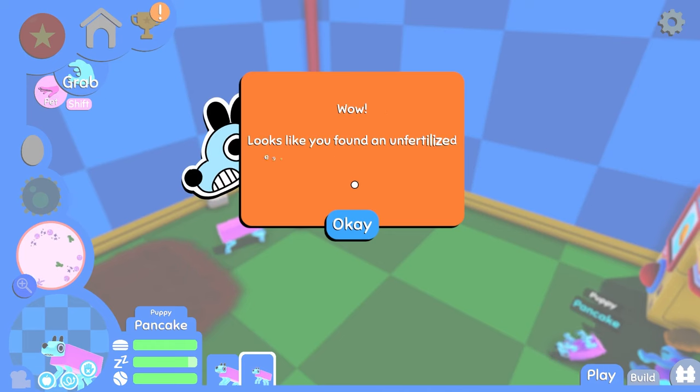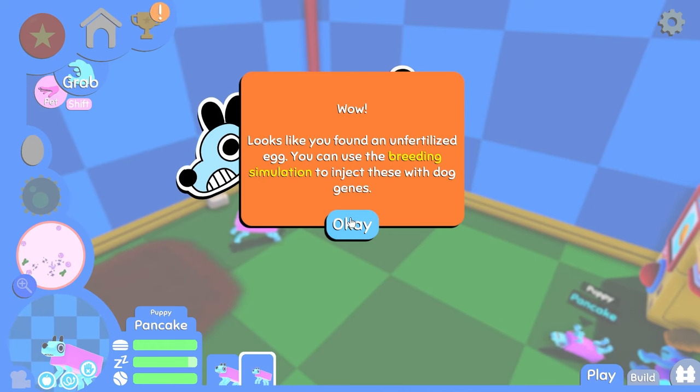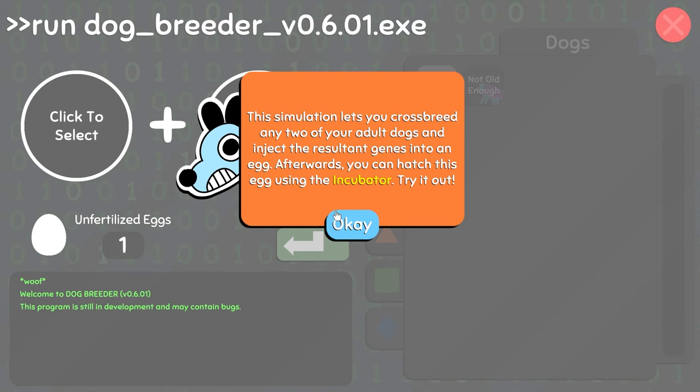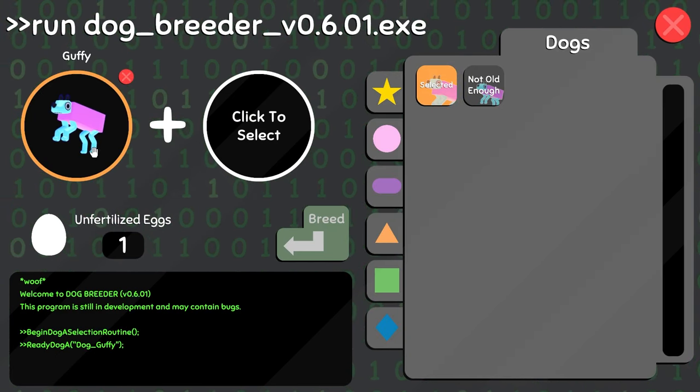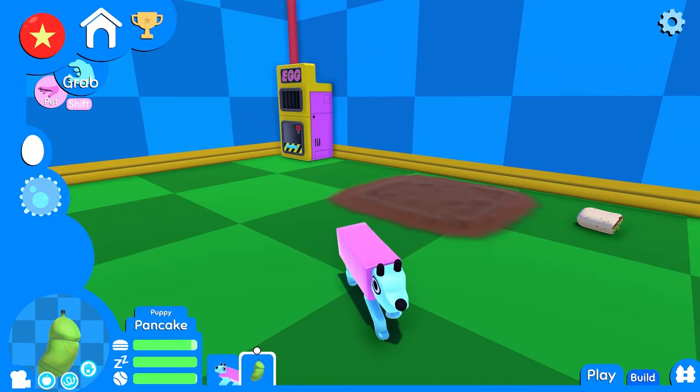Dog egg. Looks like you found an unfertilized egg. You can use the breeding simulation to inject to use. With dog generation, lets you crossbreed any two of your adult dogs. Injective results in genes. You can do, like, an under-chin rub there. Mutate. Mutate.